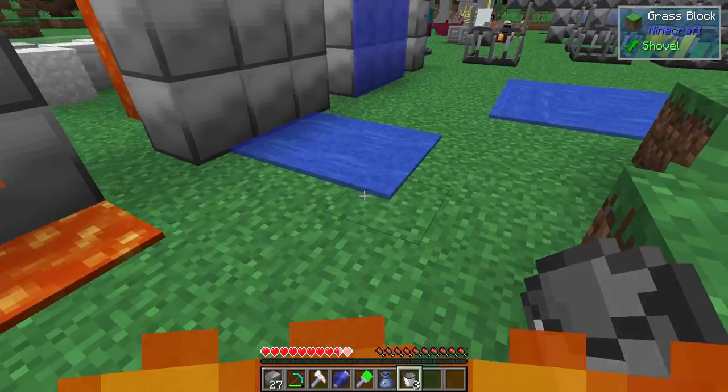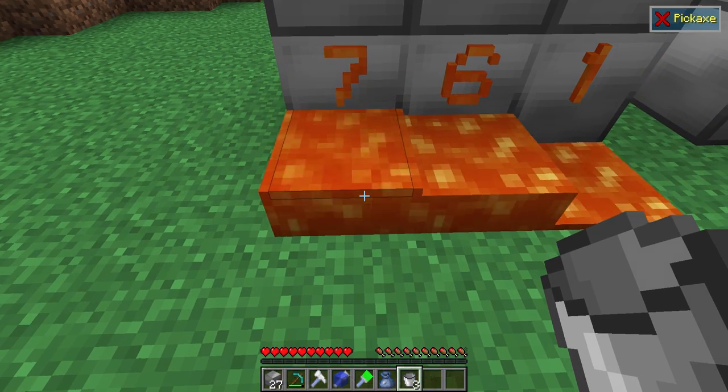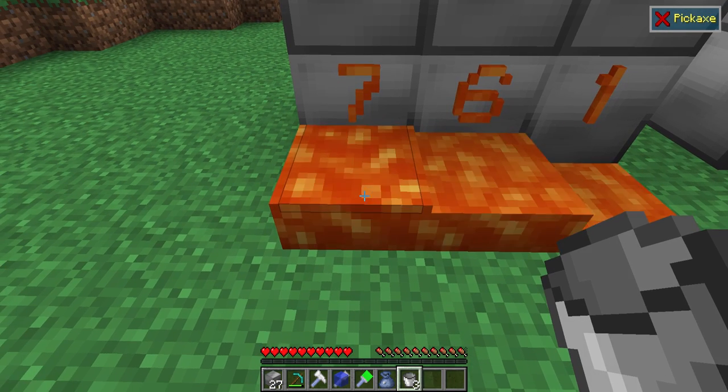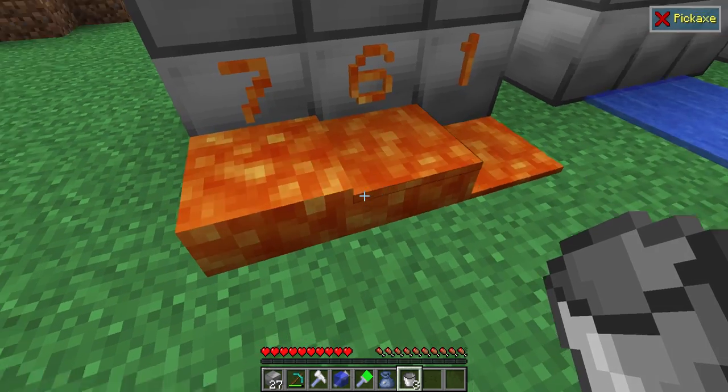But seven is a magic number. Seven is when it starts to hurt. So at seven, lava becomes dangerous. Just keep that in mind: if you're using lava for decoration, you don't want it to go any more than seven pixels thick or else trouble is going to be had.